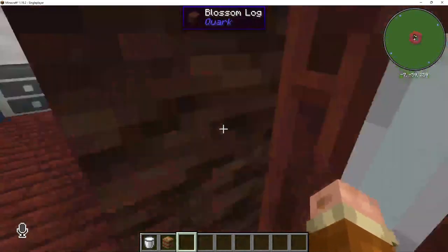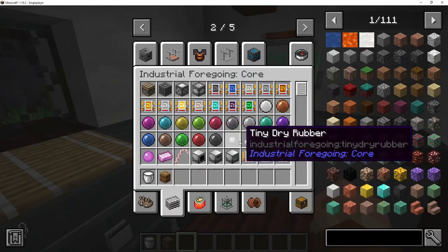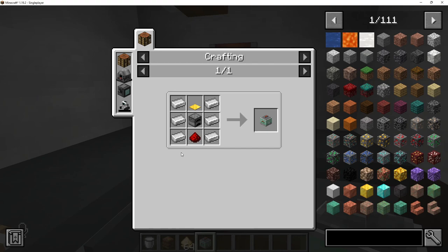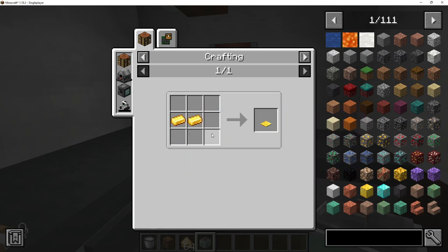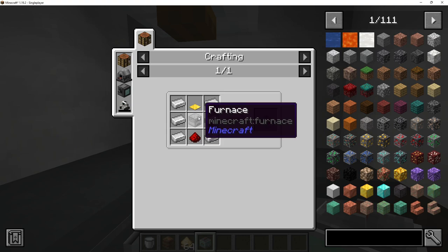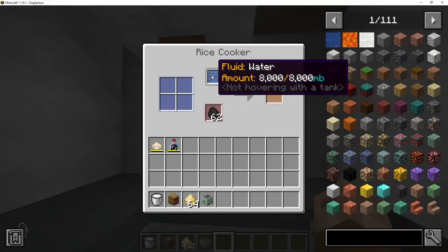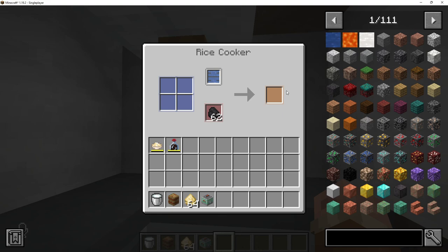Next up, we have the rice cooker. Let's cover the crafting recipe first. You take six iron ingots down the sides. On the very top, you have a light-weighted pressure plate — that is a golden pressure plate made with two gold ingots. In the very middle, once again, we are putting a furnace, and on the very bottom, we are putting a redstone dust. That gets us our rice cooker. Just like the fermentation barrel, you can right-click water into the fluid slot. This one can hold eight buckets, while the fermentation barrel can only hold two at a time.